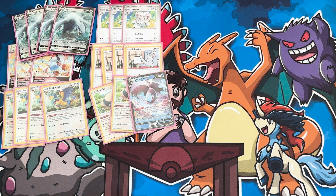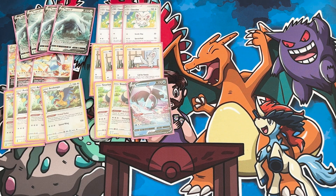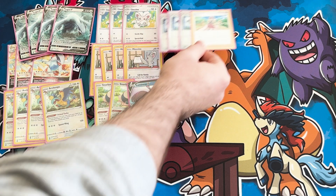We've also got one Lumineon. We would like a second — we do run two Collapsed Stadiums, so I don't think it would be a problem running a second, just for finding those supporters when you need them. The list is pretty tight at the moment, so for now we're sticking with what we've got, but a second Lumineon is never a bad choice if you're looking to change the list.